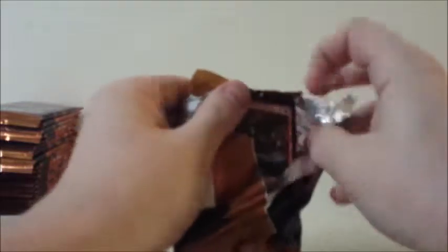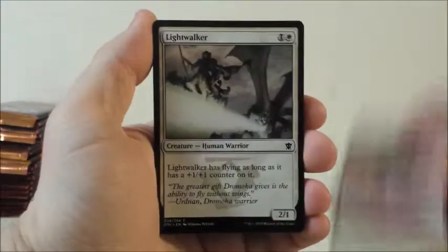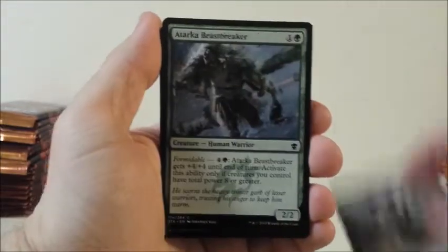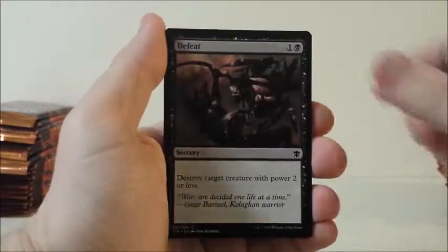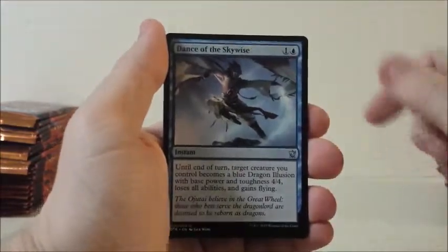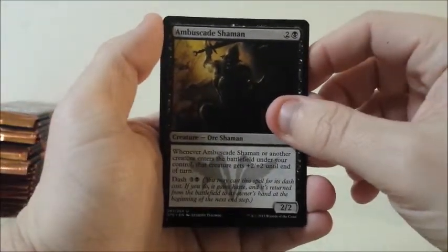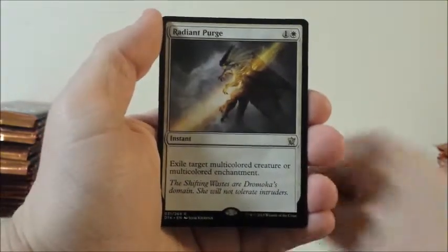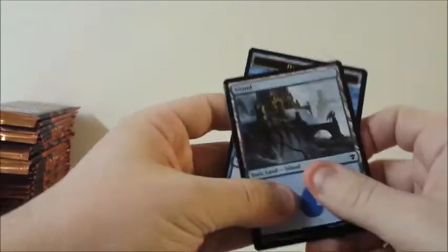Let's see how we start off. Cool — again Aspirant, Lightwalker, Lightwalker, Dutiful Attendant, Atarka Beastbreaker, Gurmag Drowner, Segmented Krotiq, Tail Slash, Defeat, Glint, Artful Maneuver, Dance of the Skywise. For our first uncommon: Roast, Ambuscade Shaman, Ambuscade Shaman. And a Radiant Purge. For our first rare, got a Djinn Monk — that's pretty cool.